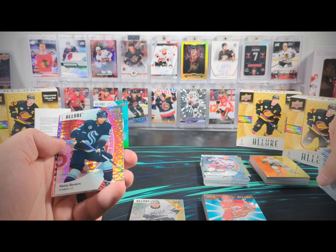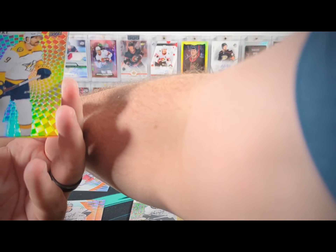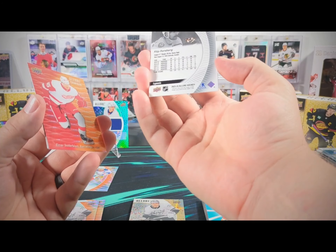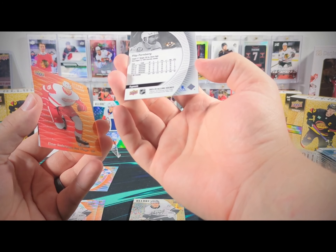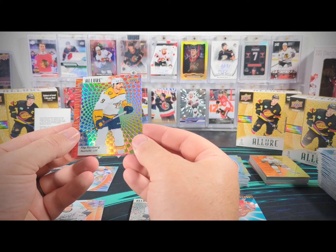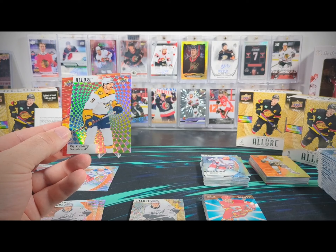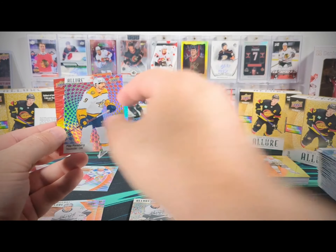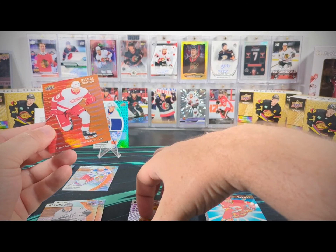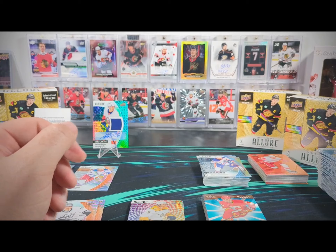We got a Mattias Ekholm red rainbow. This is a fun looking one that we haven't seen before — Philip Forsberg, Hypnosis, not numbered. I find that very surprising — that is not numbered. We've opened eleven boxes of Allure so far and this is the first hypnosis that we've seen, and it's not numbered somehow. It's a cool looking card though. We have an Elmer Soderblom color flow and a Vincent Desharnais base rookie.